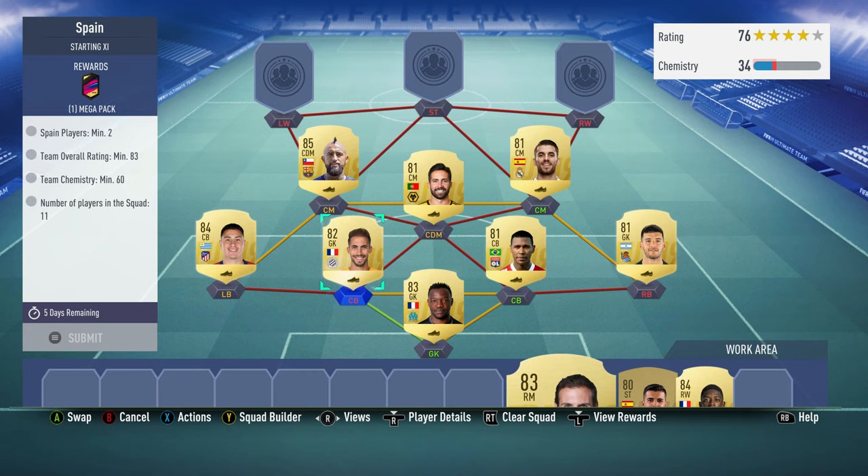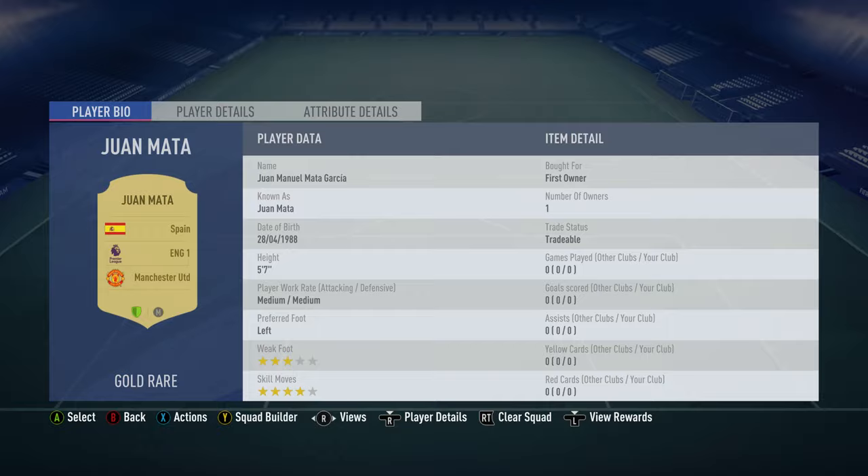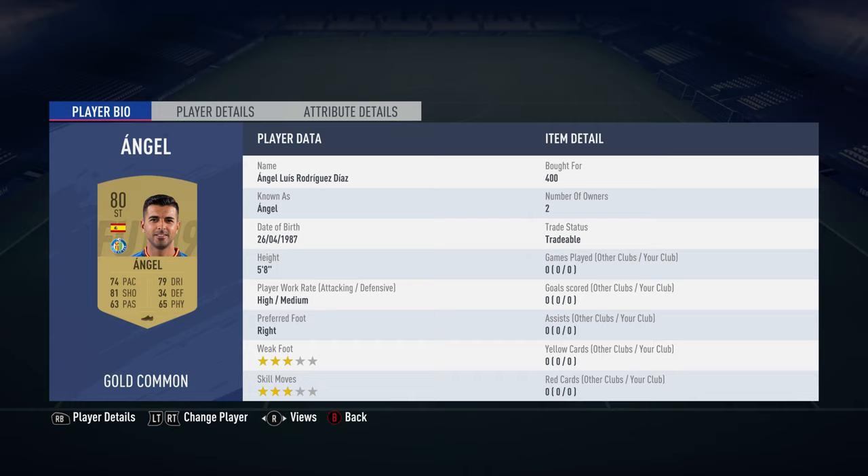The centre mid on the left is Arturo Vidal, bought for 13,000. He plays for FC Barcelona in the Spanish first division and is from Chile. The right midfielder is Juan Mata — you should be able to get him for about 3,000 to 4,000. He plays for Man United in the Premier League and is Spanish.